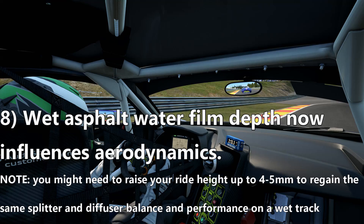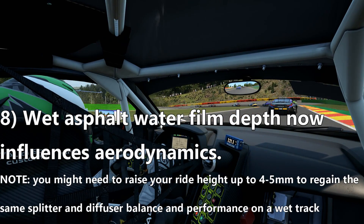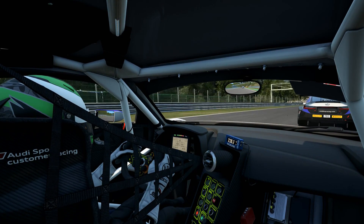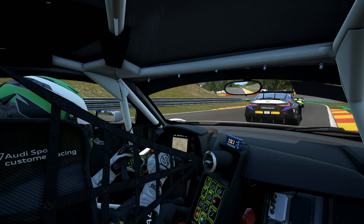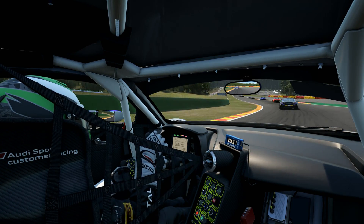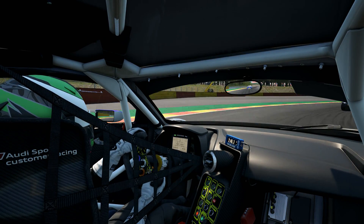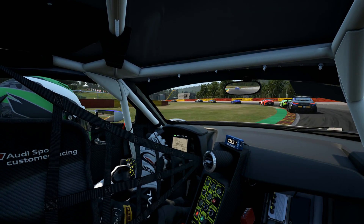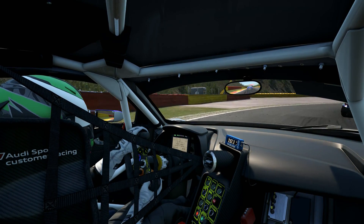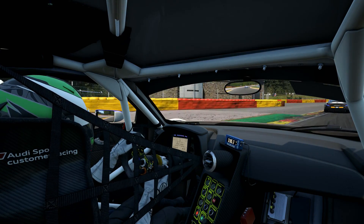Number eight: the wet asphalt water film depth now influences aerodynamics. Previously, a low spot on the track would mean a bigger gap between the asphalt and the bottom of your car. But if there's water on it, that water has a film — so now the air moving between that film and your car is what's going to affect the aero. That's a pretty incredible update. A lot of people wouldn't think of that or bother with it, but Kunos has done a good job. So the top of the water is now the measured distance between it and your car, and it will affect the aero. Make sure you check your setup if you've got it dialed in for the wet.